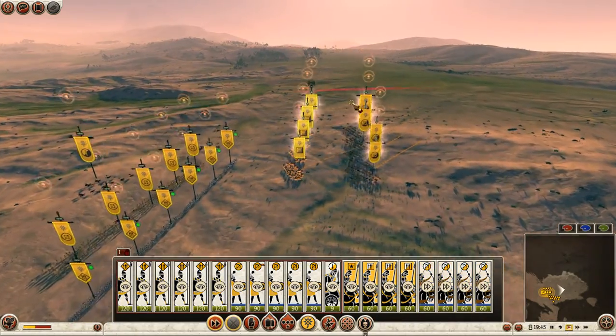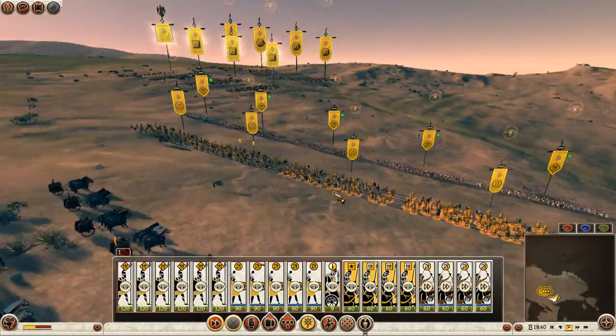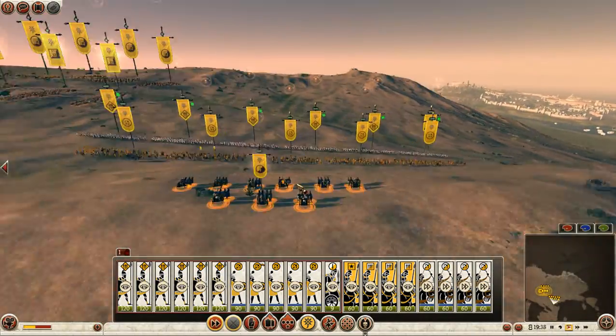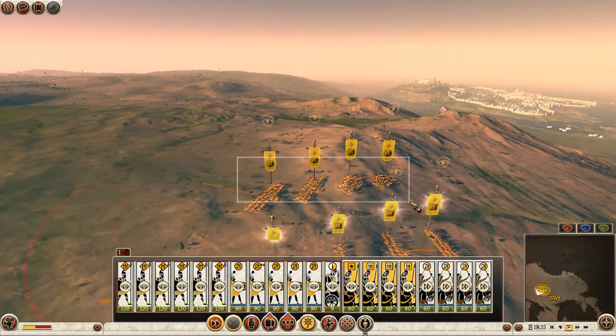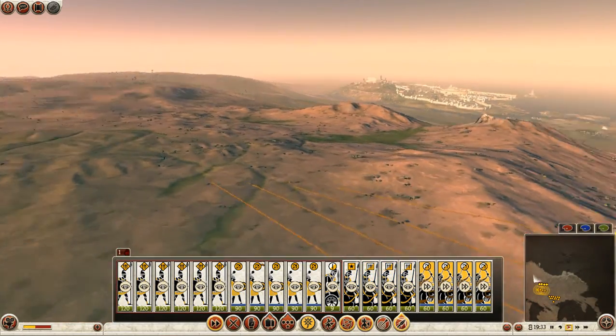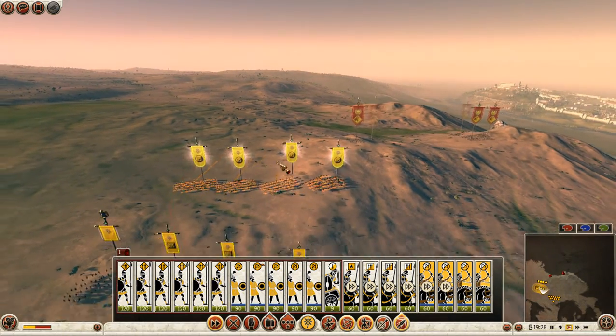This is my standard army against Rome: 6 Levy Pikes, 5 Eastern Slingers, 1 Chariot, 4 Pontic Cav and 4 Horse Archers. And let's see what army my opponent has.